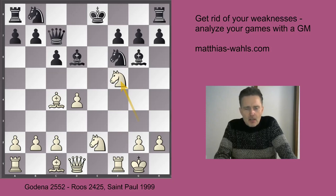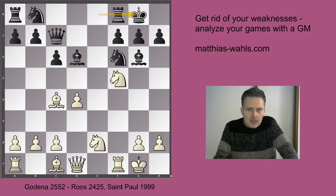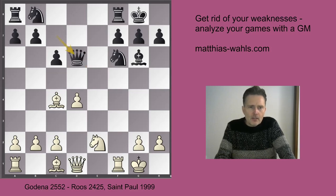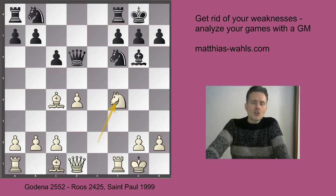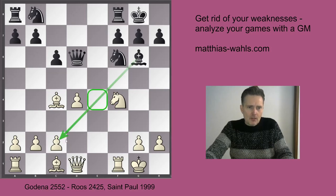Before we dive into that, let's see what Black should have done with hindsight. Castling leads to equality. For instance, Nxd6 - because Bxh2 was a threat - then Qxd6, Nf4. White is hoping to get some advantages due to his bishop pair. But Black has a very strong bishop on g6, defending the kingside, also pointing at c2 and controlling e4. So this bishop you don't want to give up for the knight.